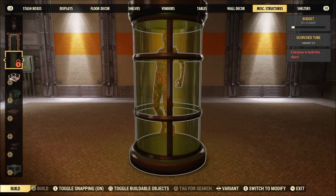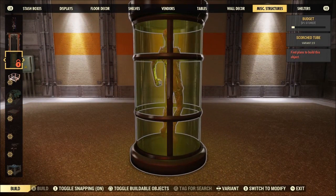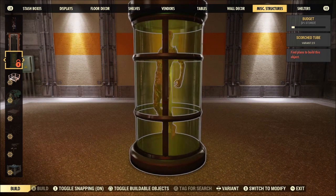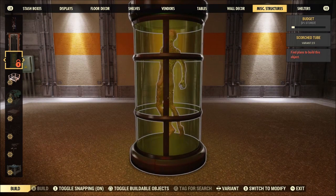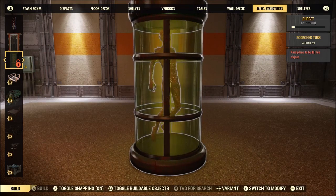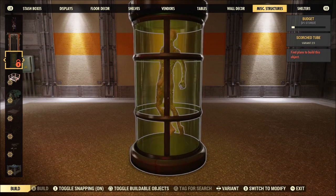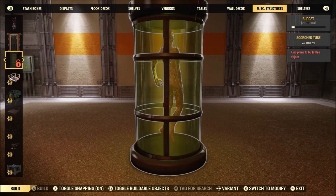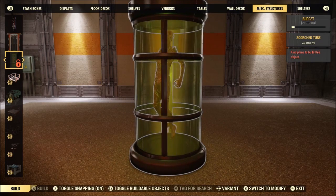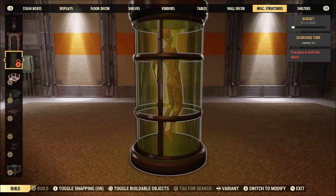Next up we've got something I'm sure a ton of people are going to be aiming to get, and that's the Scorched tube. You can totally have a Naked Scorched chilling at your camp — I'm pretty sure that is really high up on the priority list. But if you're someone that collects all the tubes, you're definitely going to want this one. I know I'm going to be aiming for it because items in this game are like Pokémon — you gotta catch them all.